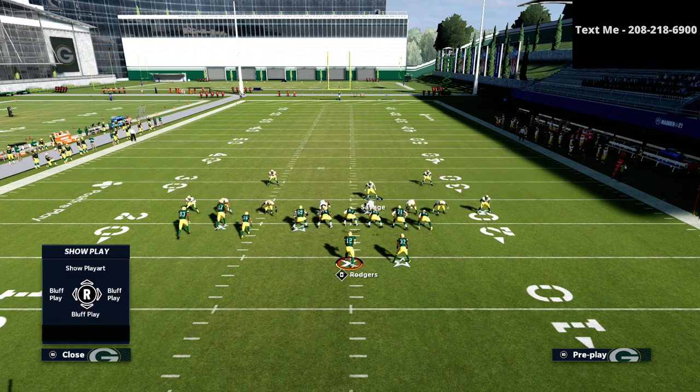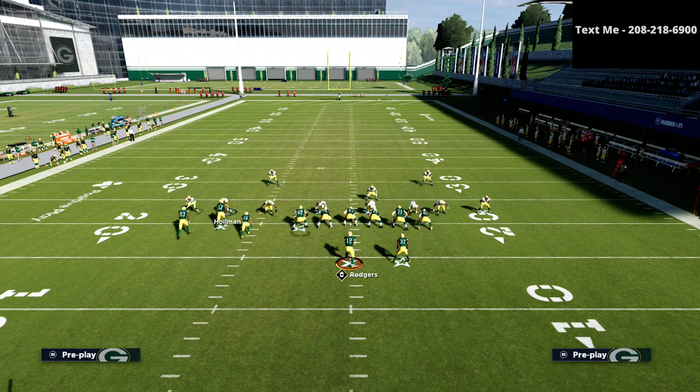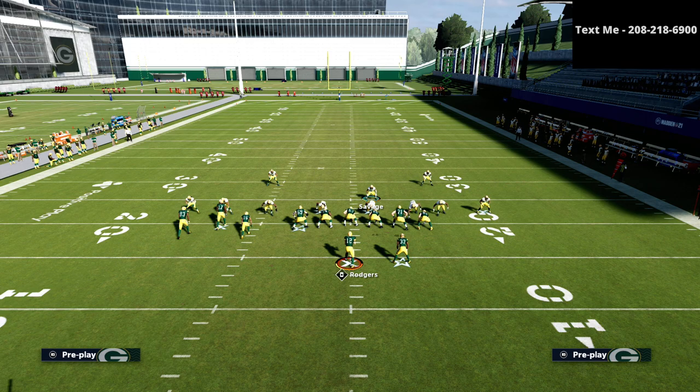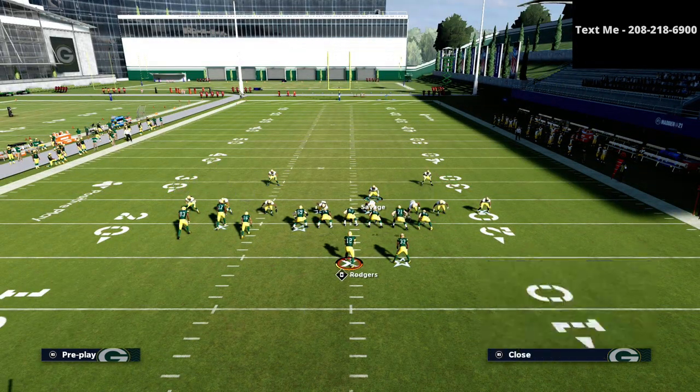You can do this out of MUT too. Basically what we're going to do is take this linebacker and de-path the corner. We're just going to de-path the corner, and the reason why we're going to do it that way is because this is going to stop the bomb on the right side.